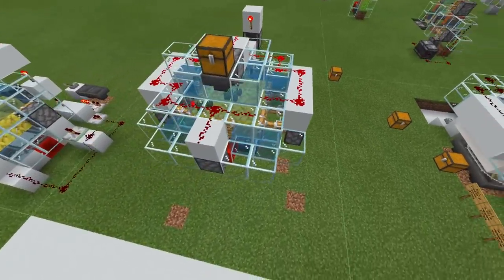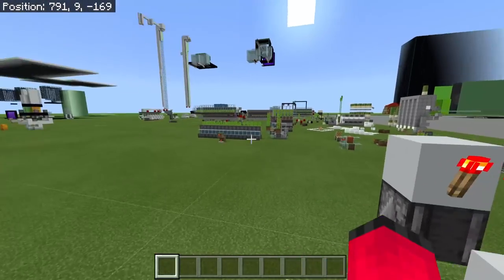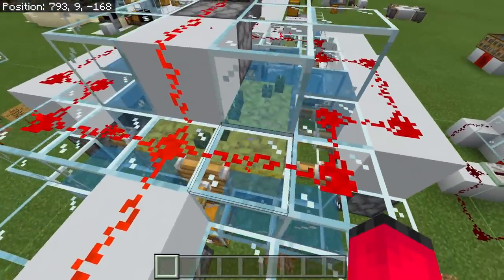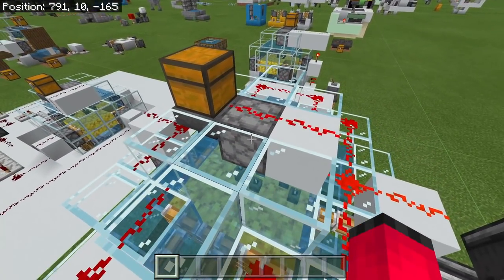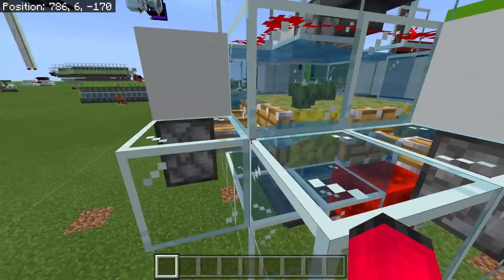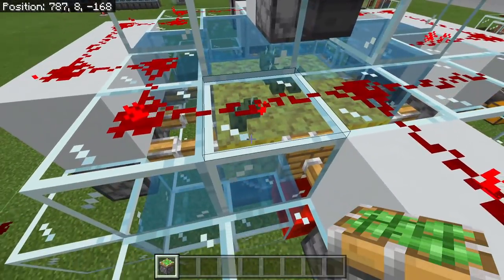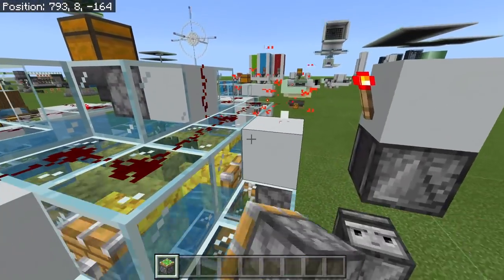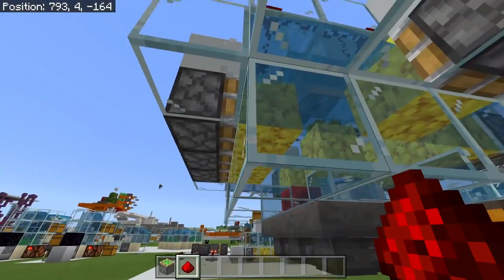Using what we learned in the last video about pistons and shifting floors, I have been able to come up with this new design, which is quite interesting and works quite well. What we've got is a platform of 3x3 corals with the pickles on the inside, with a dispenser above them with bone meal in. Underneath, we have pistons on each side, but they're not shifting the floor - they're actually pulling the blocks away. Each one is a sticky piston attached to that block, and around the edges we've waterlogged all of the areas around that.